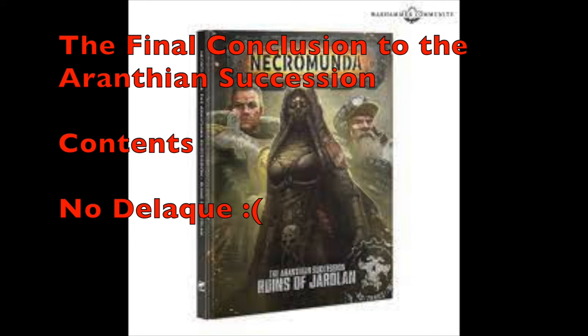This book also contains rules for the third part of the Succession campaign. For those of you who have been playing the Aranthian Succession campaign all the way from the first book — from Cedric Burning to the Vaults of Temenos to now the Ruins of Jardland — there is a campaign developed for that. There are also seven new narrative scenarios available in this book. Rules for Vansar fighters and equipment, Palinite Enforcer vehicle crews and vehicle options, new information for Iron Head Squat Prospector vehicles and hangars, and brand new Dramatis Personae are also available. Unfortunately, there is nothing new for House Delac in this book, though they did receive some vehicle content via the Necromunda Apocrypha releases on Warhammer Community.